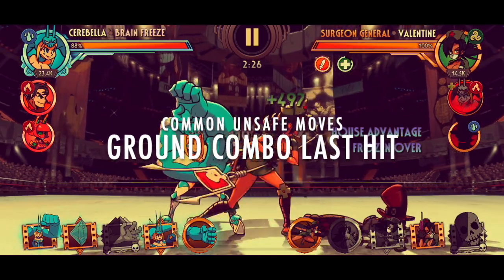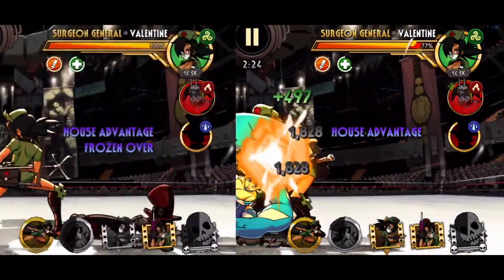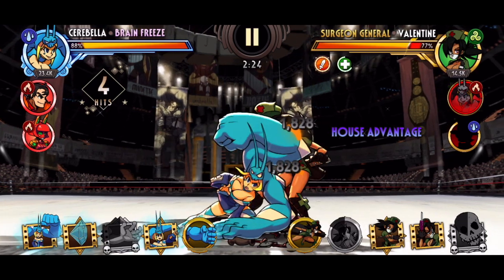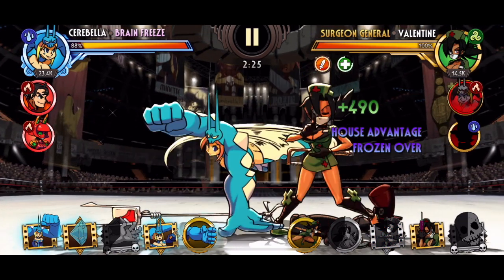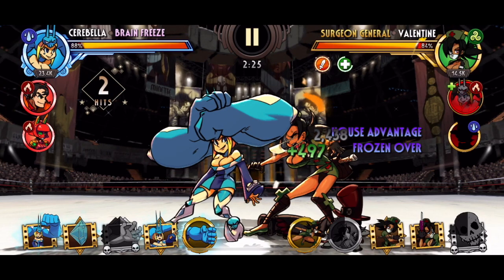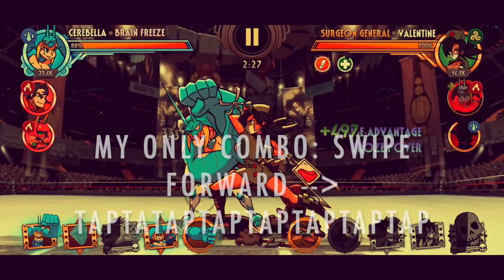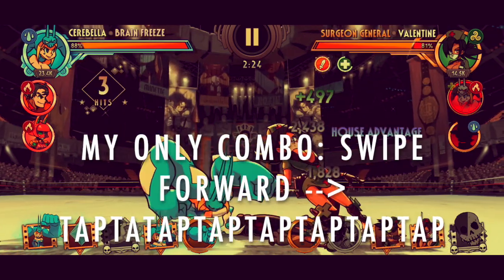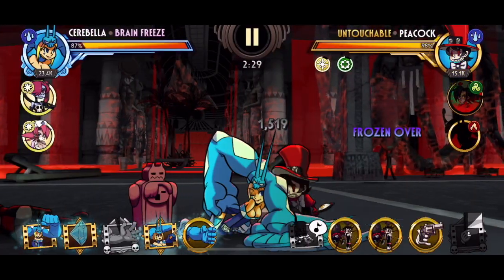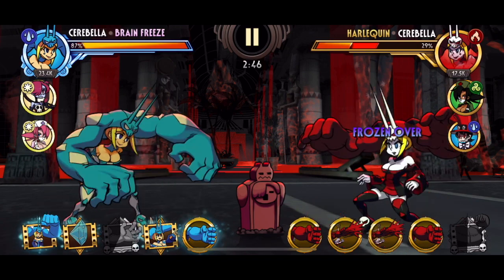First up, we have the last hit of the basic ground combo — this is why it's a bad idea to finish your strings when you see your opponent blocking the first few hits. When a fighter flashes red when getting hit, that means there was no way to block it — that is a reliable indicator that a successful punish has occurred. Notice that I start my punish with a dash attack or a single swipe forward, then link it with the ground combo for maximum damage. The sweep or downward swipe is also unsafe on block, which is why it's best used in combos rather than out in the open. The launcher or upward swipe is also unsafe, making it more commonly used as a combo extension.